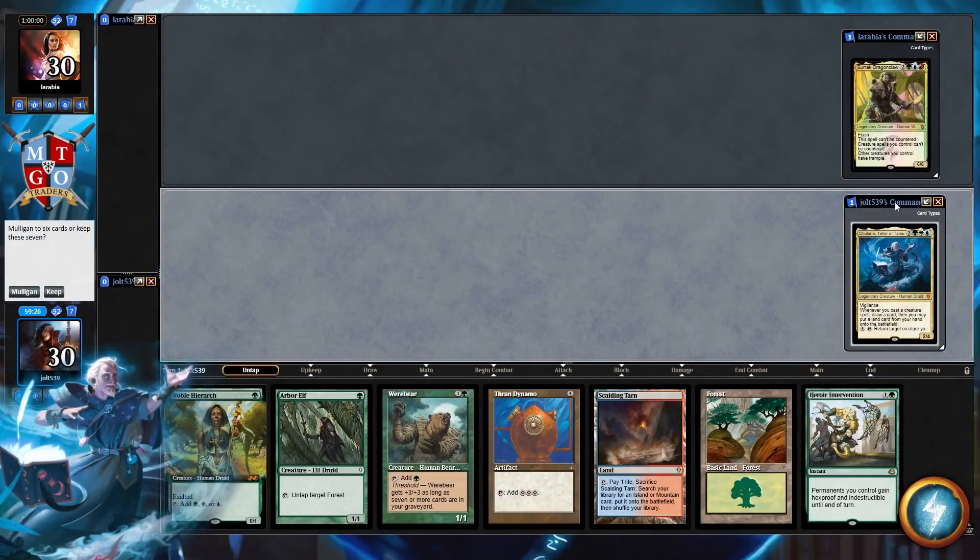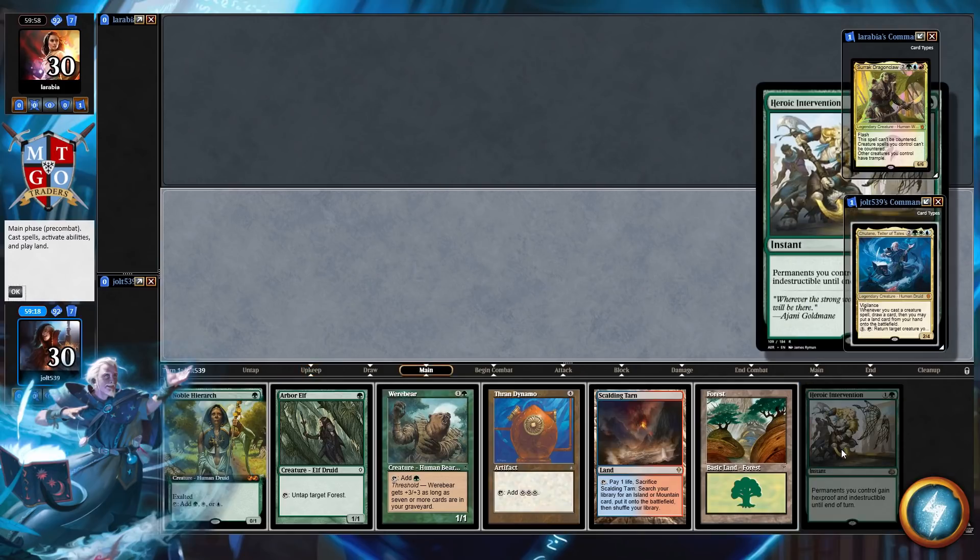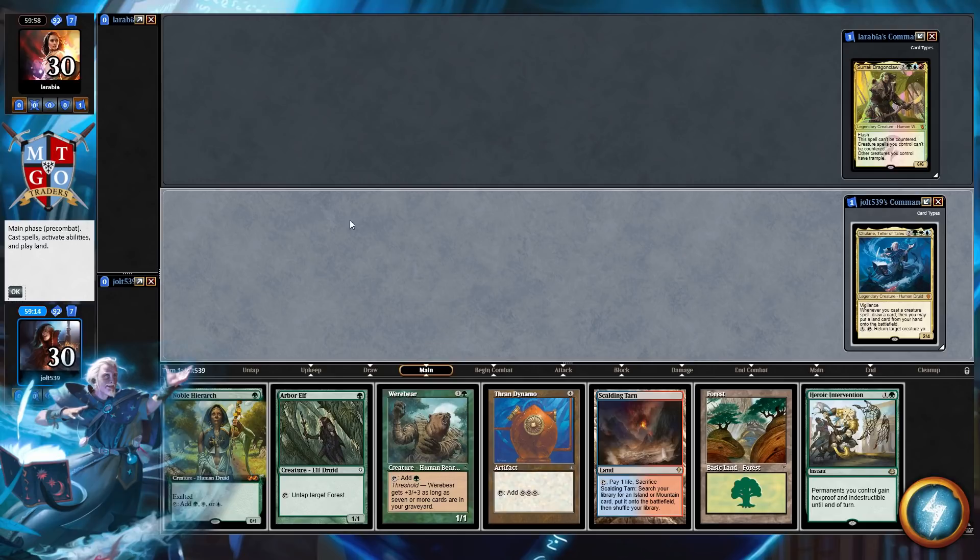Welcome to Tulane, Teller of Tales. As far as our opening hand goes, yes, this is me getting ready to keep this hand — I love it. We've got Arbor Elf, we have Noble, we have Werebear, we have a Thrand Dynamo option to ramp a little bit, and we do have a Heroic Intervention, so hopefully we can make Eli happy by using that in a timely fashion.